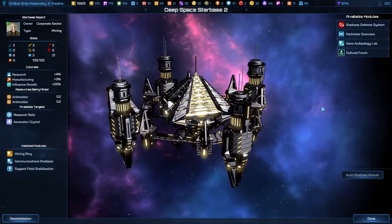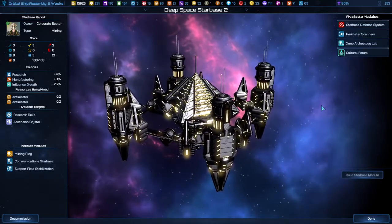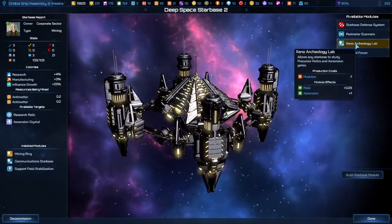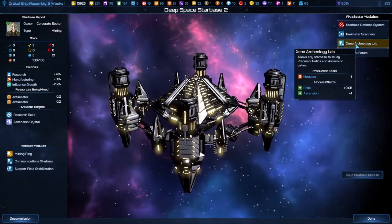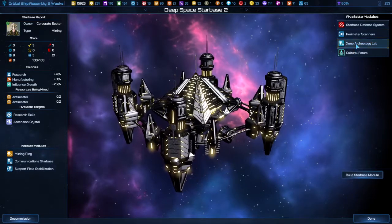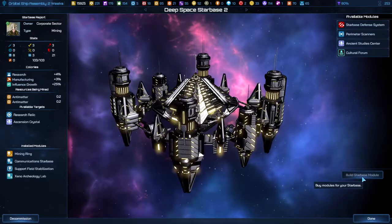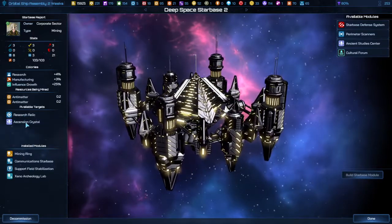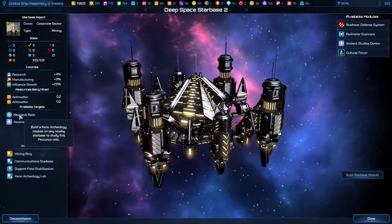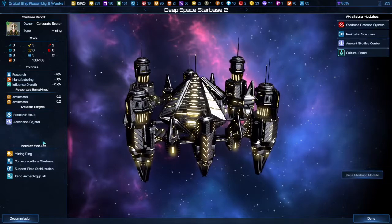After you expand your starbase, you're going to have to wait a turn for the game to register that it's been expanded. Once that's done, you can get the Xeno Archaeology Lab — it costs a module. After you build that, you are able to research the Ascension Crystal and Research Relic. Those will come in next turn — first you build it, and then they research it.